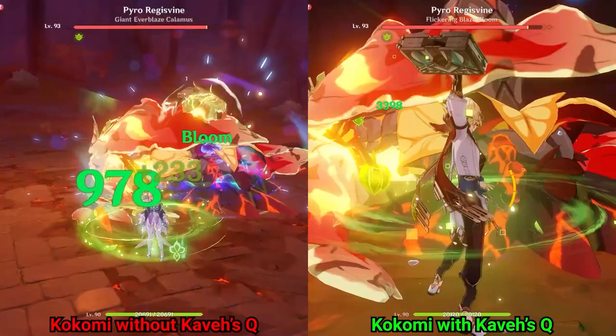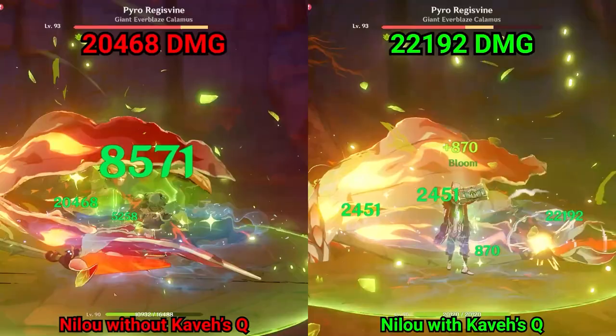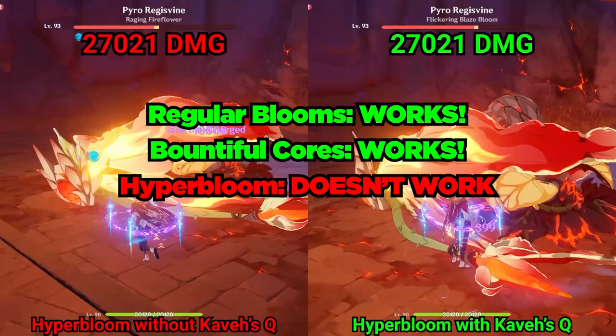An important part of Kabe's burst is that it increases his team's bloom damage. As we can see in this clip, it works with Kokomi's off-field blooms. In this next clip, it also works with Nilo's bountiful cores. However, it does not work with Kuki's off-field hyperblooms, and it also does not work with Burgeon from Thoma.